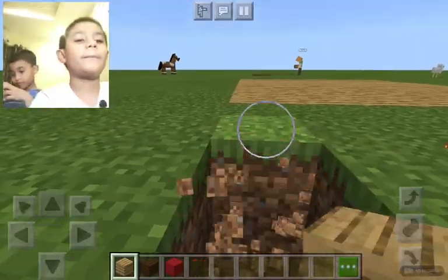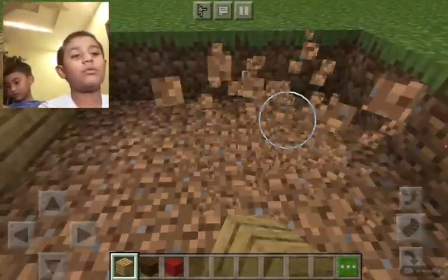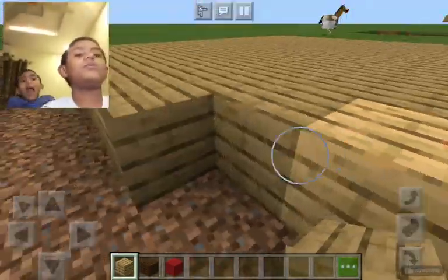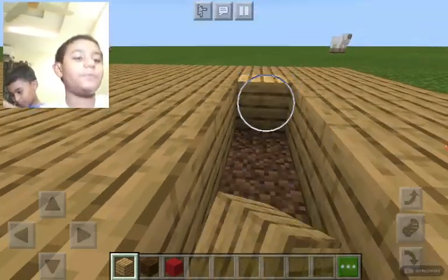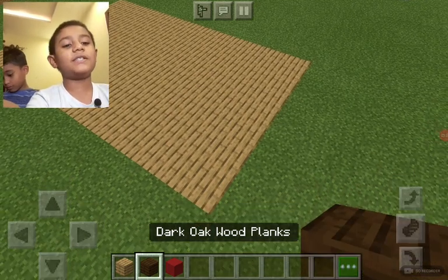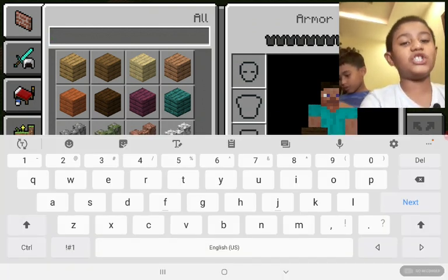What block are you going to be using? Jungle wood planks. Okay, you know the names now — you actually know the names now. So let's put some oak wood there. I think this size will be fine, it's pretty long. Now let's put this on the side — maybe jungle wood. Let's just search wood.